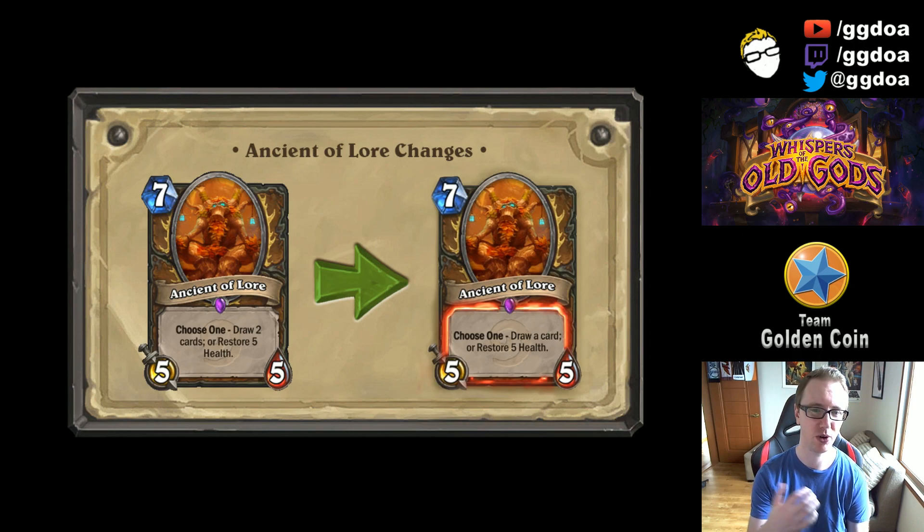We'll start with Ancient of Lore. Druid was a class that a lot of people thought needed some changes — there are some cards that are just in every single Druid deck no matter what. They kind of have multiple Doctor Booms basically, where if you're going to make a deck you're probably going to put this card in. But here's the first nerf: Ancient of Lore is the same except that when you draw a card, you draw one instead of two — choose one: draw a card or restore five health.